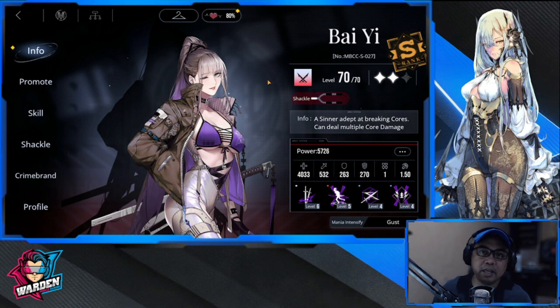That's it for Bai — a very simple build and she's not really complicated to use, as long as you know how to time her core breaking. Some beginners had trouble with why she wasn't core breaking — you have to move her so she can core break, up to three times maximum. Thank you very much, guys. Take care, stay safe — this is the Warden, and I'm out of here.